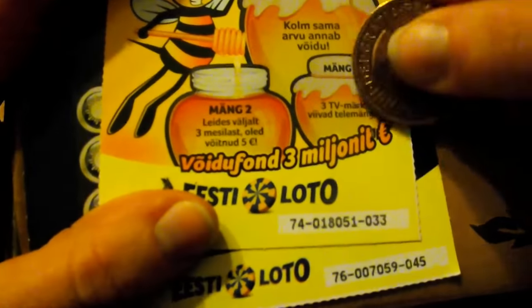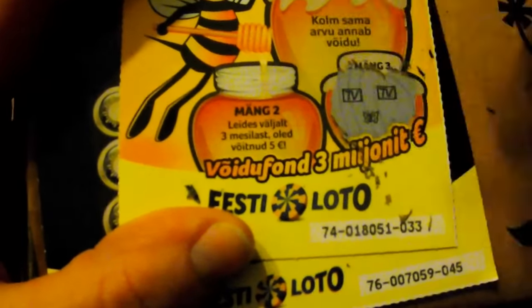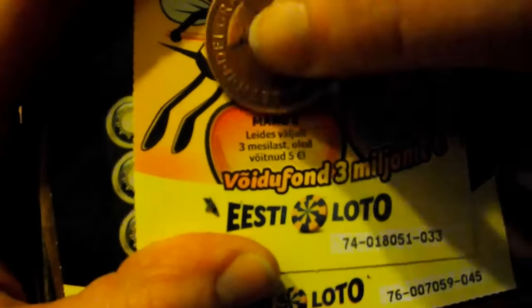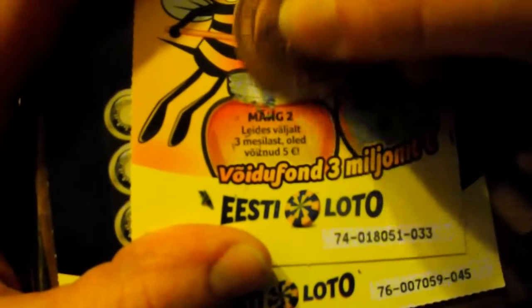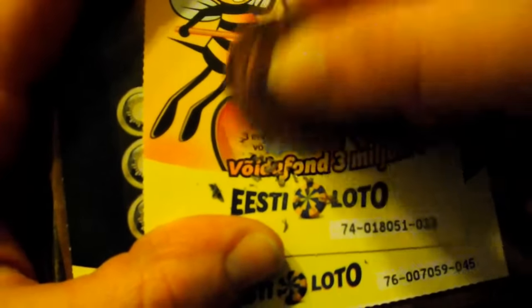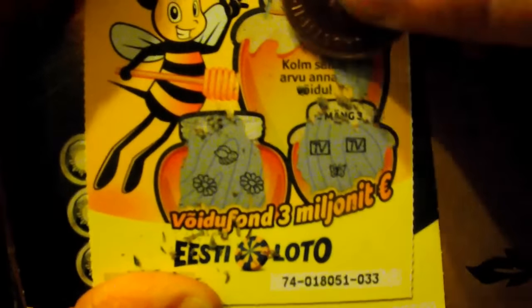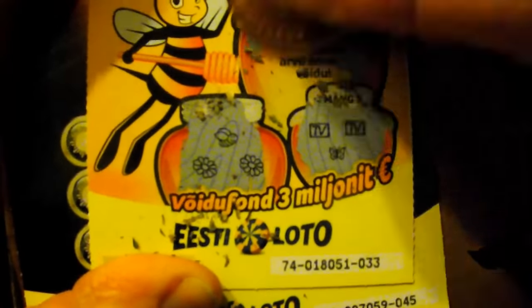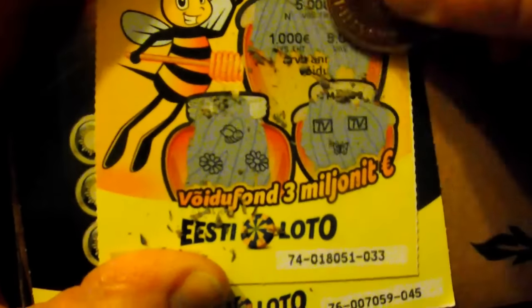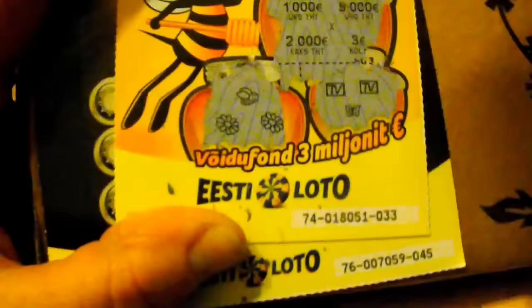3 games in here. Must find 3 DV signs to get the chance to join the DV show — didn't get it. 1 butterfly, 2 DV signs. Need 3 bees in here to win 5 euros — that's also a 2 euro scratchcard. Nope. And 3 same amounts in here to win this amount: 2, 5000 — that would be very nice — 1000, 3 and 2000. So no winning here either.